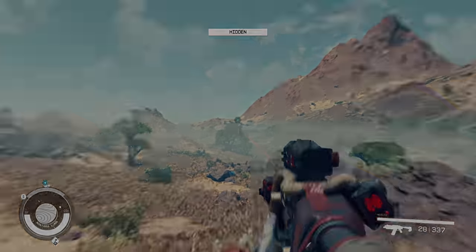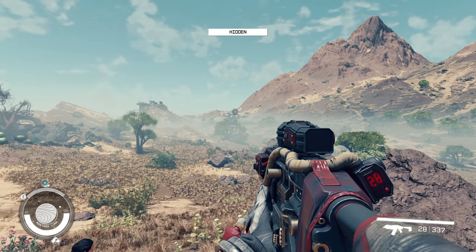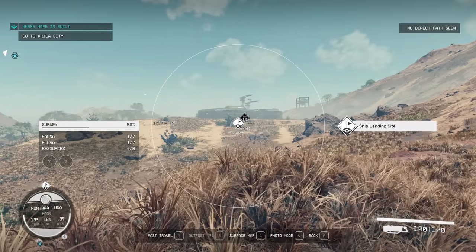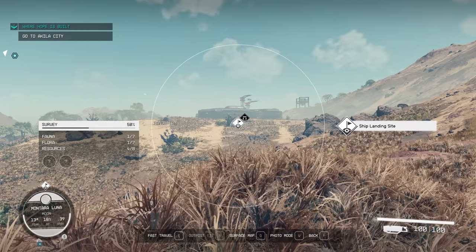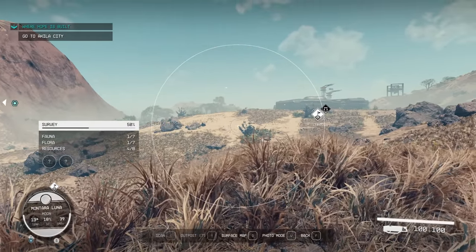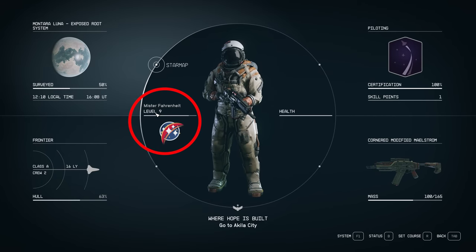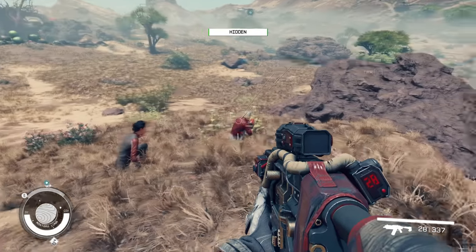I've just landed and you can see my ship is in the distance over there. I was actually thinking of building a settlement there and putting a landing pad in — I was just doing some testing. I put on my scanner and noticed there was a landing site marker in the distance, so I decided to have a look. I'm only level 9 and I don't think I have too many powerful guns, but we're gonna give it a shot.